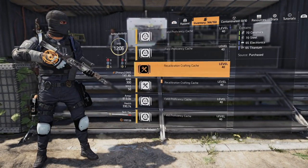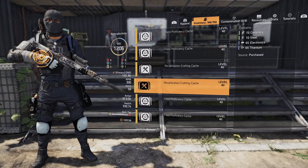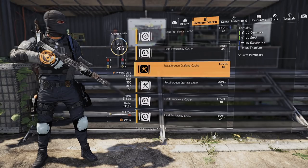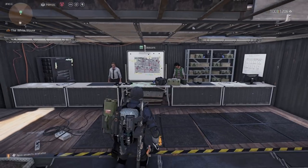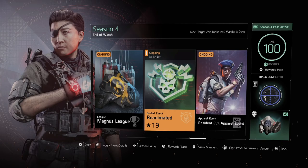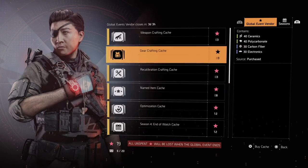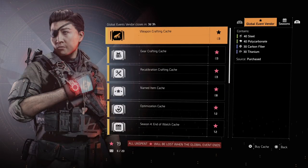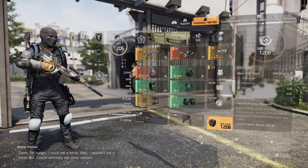The cool thing is you can hold onto these caches, so buy a few before the global event ends and they'll be sitting there for you. I currently have 65, 65, 70, 70 saved up. There are three days left on this global event, so take advantage of it — just playing with the global event on earns you points and stars.